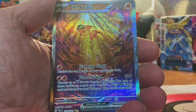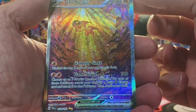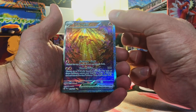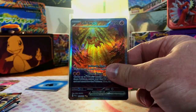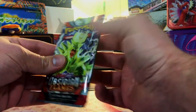Out of Paldea Evolved, we got the Chi-Yu EX Special Illustration Rare. We are starting off really nice — that looks clean, I love that. And a Tyranitar hollow, one of the better hollows.